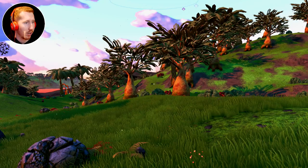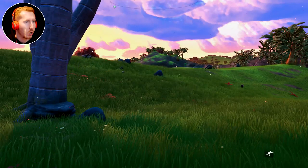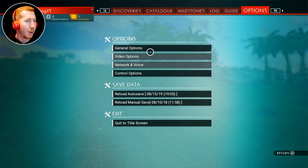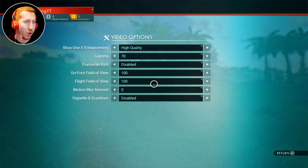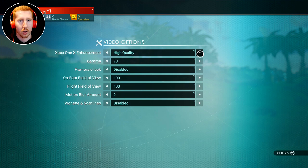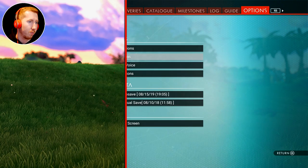I dropped into the settings — you can now turn off the scan lines, vignette and all that sort of stuff. Not just a VR thing — you can do that in the normal game in the video options on console. So I turned motion blur off, vignette and scan lines off. I've got it on high quality. You can change it to performance mode if you're having issues — prioritizing whether you want quality graphics or performance. And I want quality.